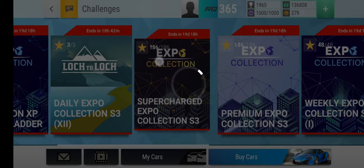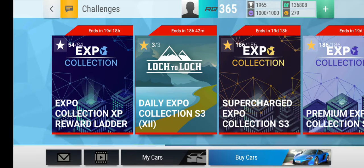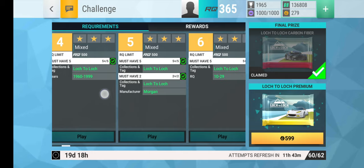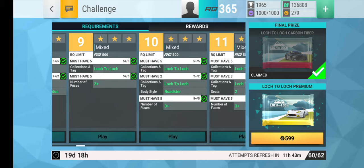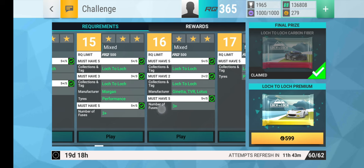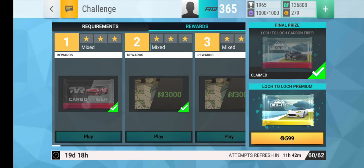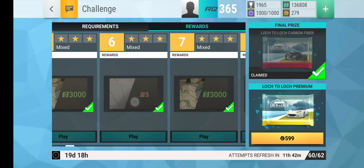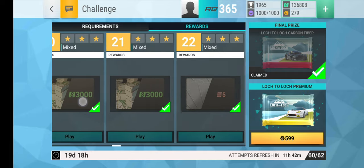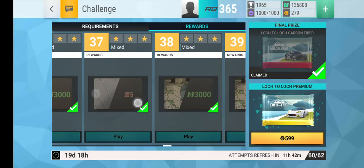I did these two — the supercharged expo collection. I bought this one and this one and I did all of them. What you basically need is locked cars, which I have many of, and then you need to fuse a couple of them. Once you have those fuses, it's pretty easy. The rewards are actually pretty awesome — you can get this red pack, 30,000, five slots, 30,000, five slots, 30,000, 50,000, a yellow bag, 30,000, five slots, and here's the red one, five slots.